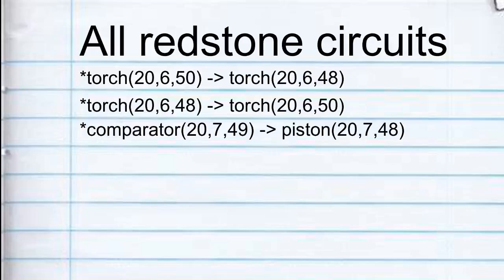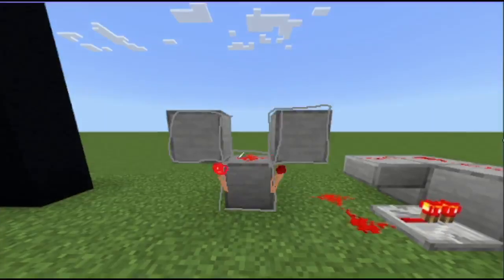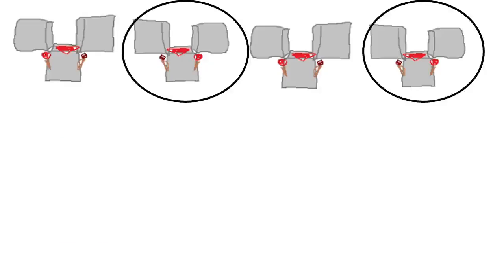Where this gets interesting is every time the list changes, it has to run through the list and make sure everything is still as it should be. When Minecraft looks at the torches like this, they're like, 'why yes, everything is as it should be.' But when they look at the torches like this, they're like, 'how dare they, this is unacceptable, this cannot be.' So because the old design was flickering back and forth, Minecraft only took offense half of the time.